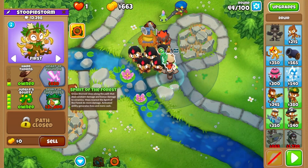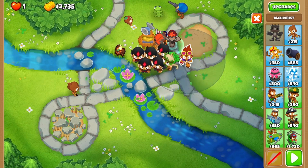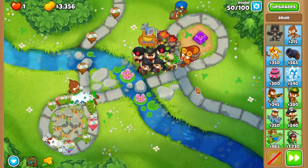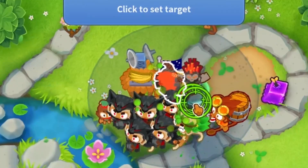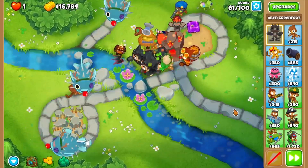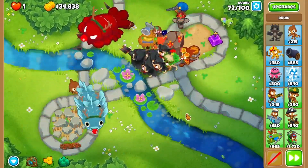After round 40, take the time to save up to Jungle's Bounty on your main druid. Give it a Berserker Brew buff as well to help deal the extra damage. Now you'll start upgrading all of your Druids of Wrath to Poplusts. You should be able to afford all of them by round 52. Once Oban unlocks trees, place them down as far back as they will go for extra defence. You won't struggle with anything else, so save all the way up to Spirit of the Forest. In this game, we afford it by round 74.